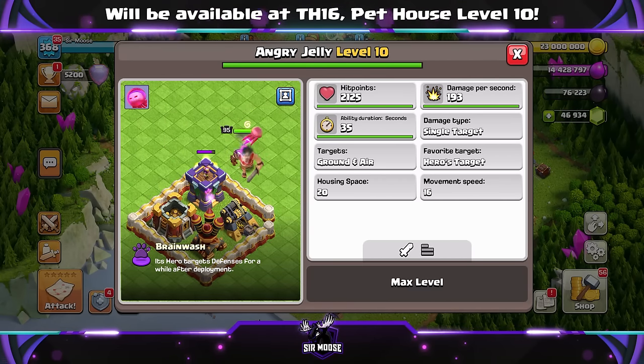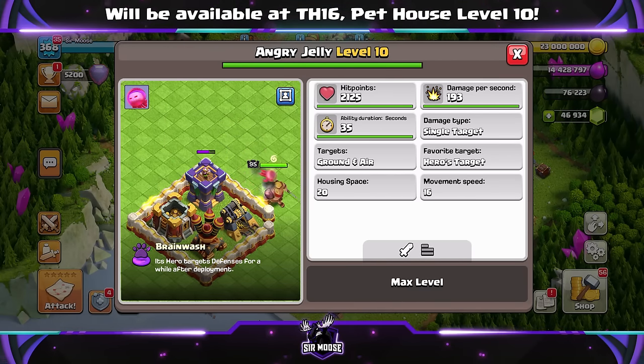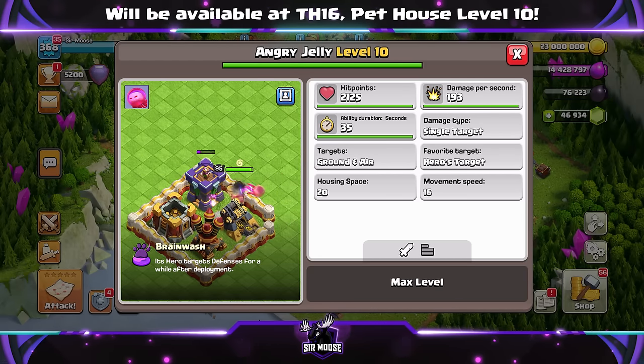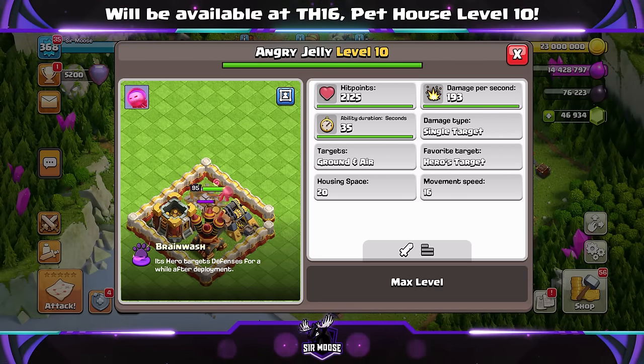Angry Jelly is coming to Clash of Clans in the next update. At the time of filming, it wasn't released yet, but hopefully soon. I wanted to put together a video showcasing how amazing Angry Jelly can be.